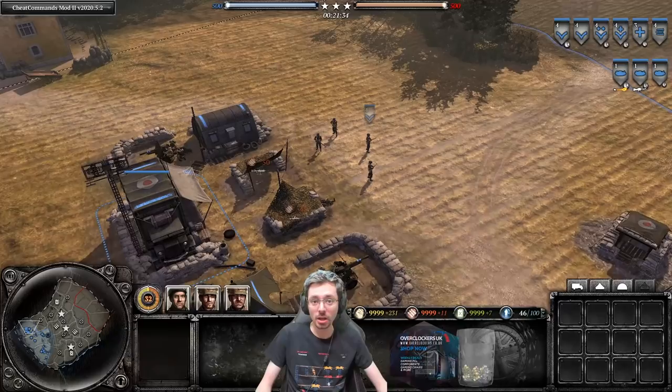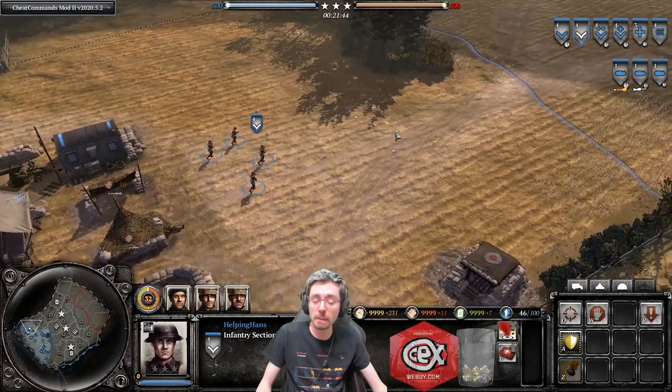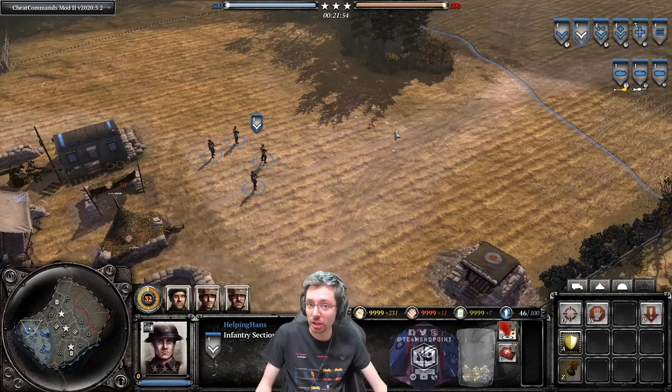The British Infantry Section is what you will start with when you first play Brits — unlike other factions where you normally start with the engineer squad. Unlike the Americans with their riflemen and the Soviets with their conscripts, the Infantry Section excels at long range rather than close range.